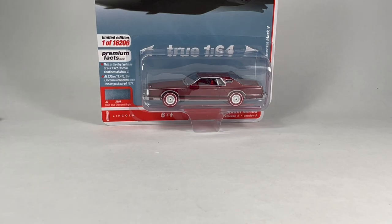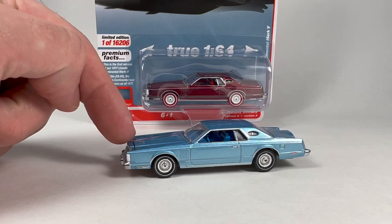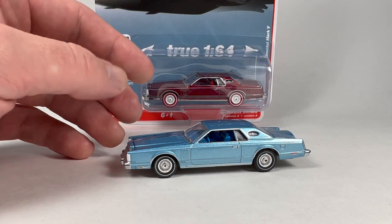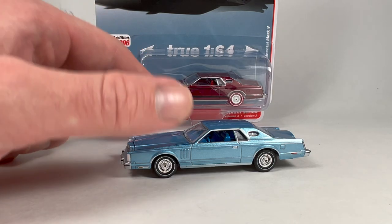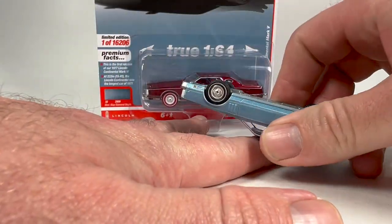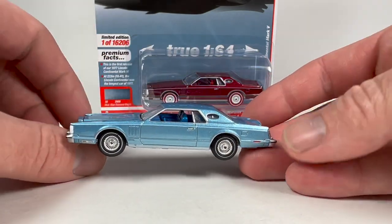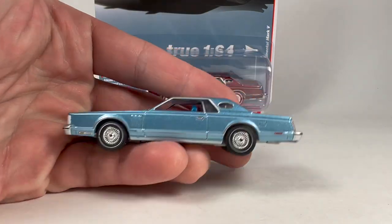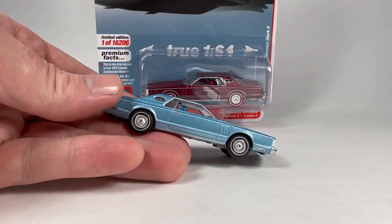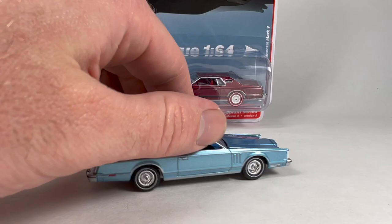And it's time to put a close to this set and deal with our Lincoln Continental Mark V. The debut of this casting — still just think it's a great idea that they did this one. 1977 Lincoln Continental Coupe Mark V, limited to 16,206 pieces. This first one in medium blue diamond bright. This thing is massively long — I think it is the longest Auto World casting for sure. I think it's even longer than some of the trucks, maybe the newer Silverado, but it's longer than the Cadillacs they've put out. It is just a very lengthy car. The plate says 1977, Alabama. Blue interior.